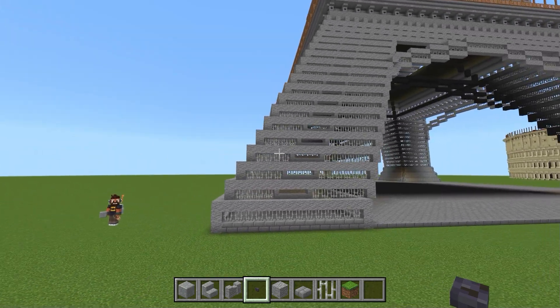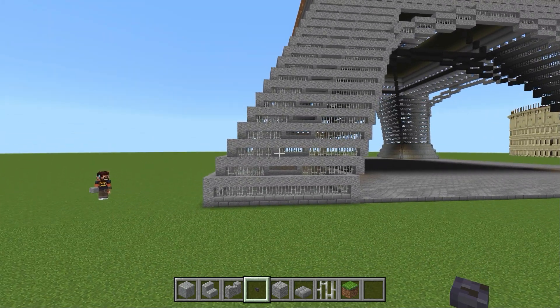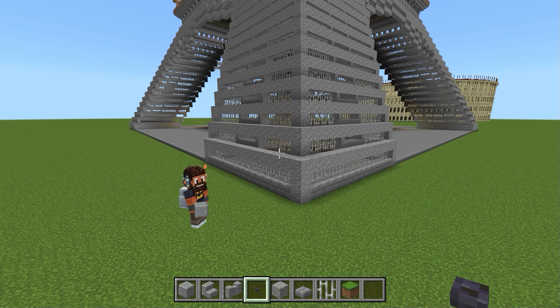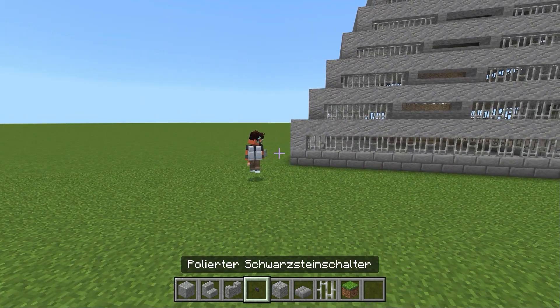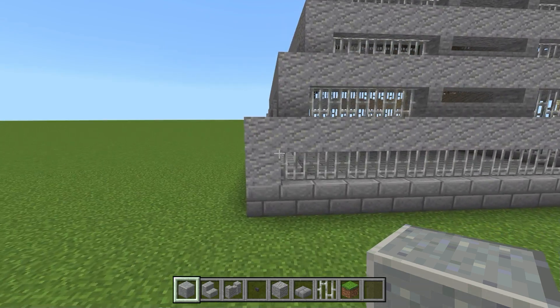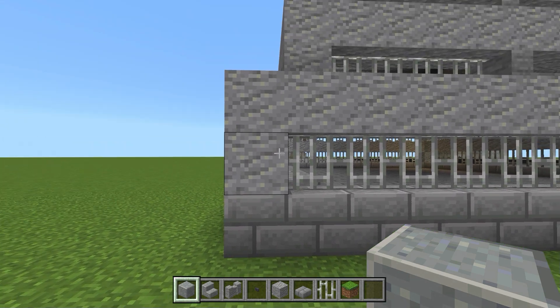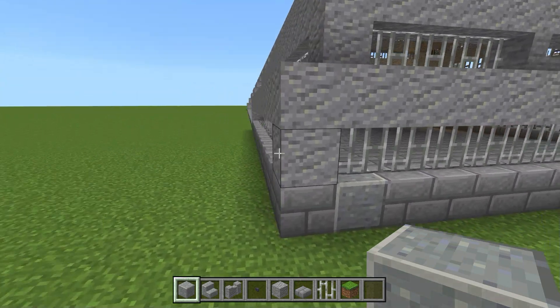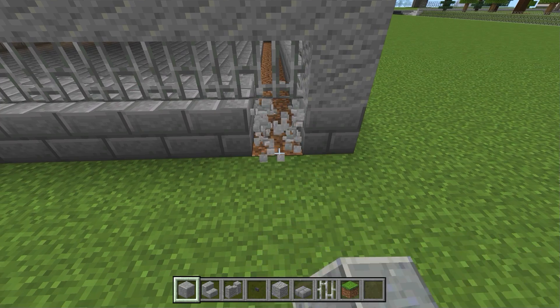Wir fangen an diesem Fuß an — was wir hier bauen, bauen wir dann natürlich an jedem weiteren Fuß. Wir stellen uns hier hin, Viking hat das kreiert, dann kann er das auch einmal zeigen. Wir fangen mit dem polierten Andesit-Block an — wir gehen zur Außenkante und machen hier einmal den Andesit-Block rein. Auf der anderen Seite das gleiche: Andesit-Block.